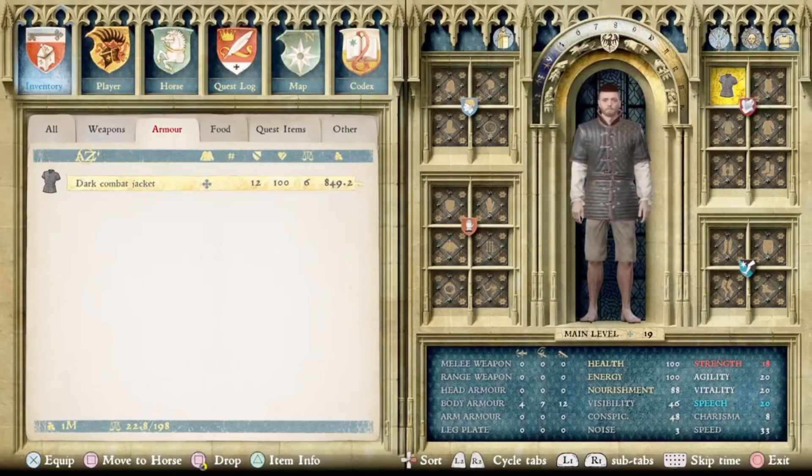In that same spirit, we have the Dark Combat Jacket, which is basically the same thing but just a different color scheme. It's right around 1K, a little bit cheaper, and also does 12 defense. I also never saw this in the game until this update, so I'm pretty sure this one's new as well.